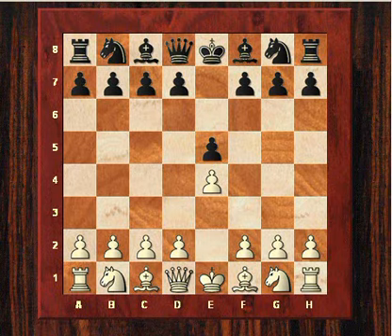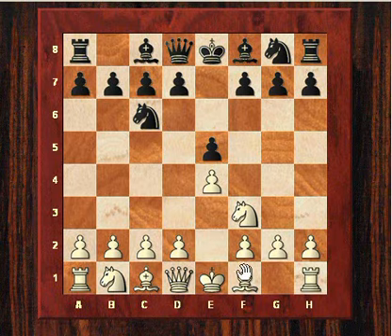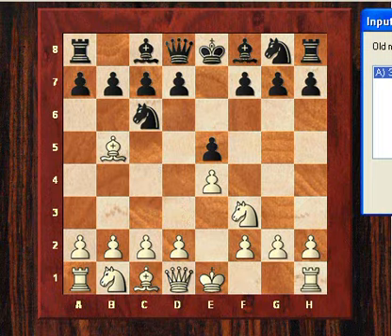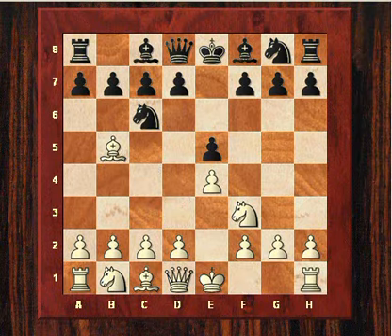After e4 e5, white plays knight f3, black plays knight c6, and white has two main choices here. Bb5 is the most often played move, called the Ruy Lopez variation, named after a Spanish priest called Ruy Lopez who did a lot of theory about it. Bc4 is often used by juniors or people starting the game, and it could invite the Giuoco Piano, which is black playing Bc5.